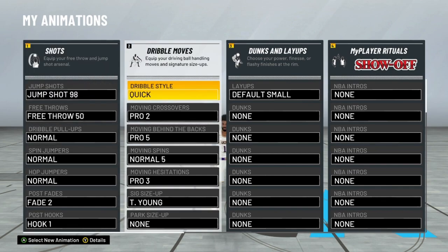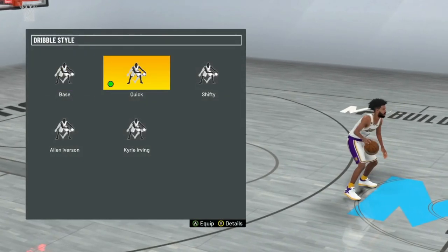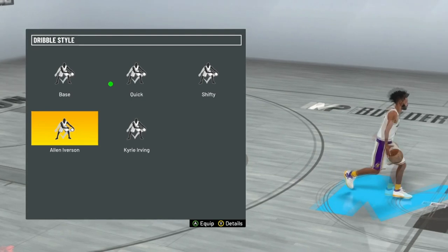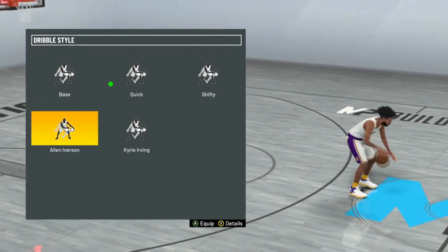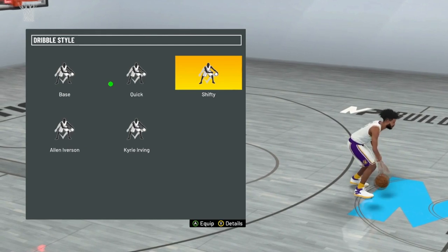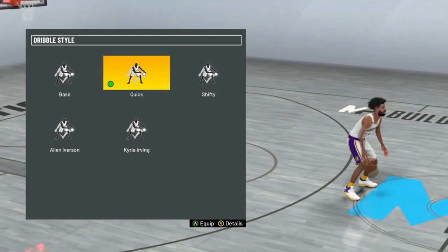Let me break this down for y'all. You either want to use Quick or Allen Iverson — those are the best in my opinion. I haven't really cooked up with Shifty, but Quick and Allen Iverson are just deadly.